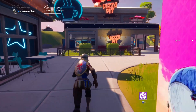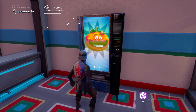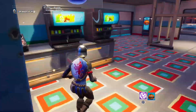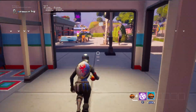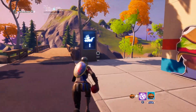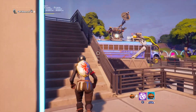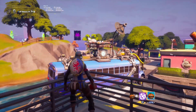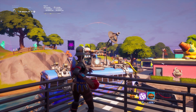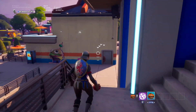Once you spawn into Party Royale, go to the Pizza Pit restaurant and claim tomatoes from the two vending machines, which will give you six tomatoes. Then throw five of those tomatoes at the battle bus — hit the V-Buck sign — one, two, three, four, five.